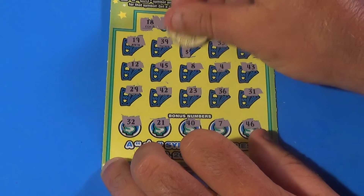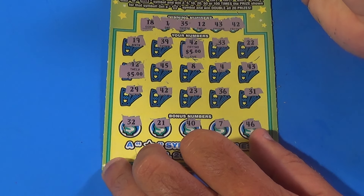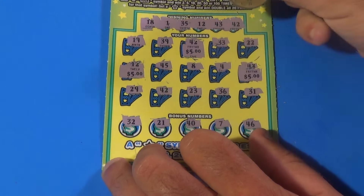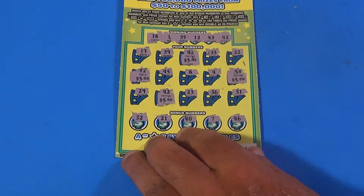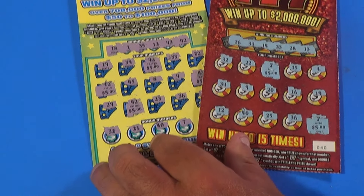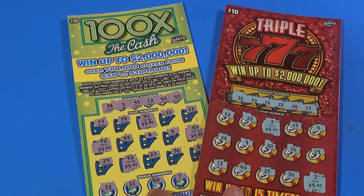We will start with the 42 — that is $5. And we have a 12 — that's another $5. And 43 is next — that's $5. And another 42 — also $5. We've got $20, a double up on that ticket. Combined with the $10 we got on the Triple Sevens ticket, we break even in this video. Like, comment, share, and subscribe. SOS out.